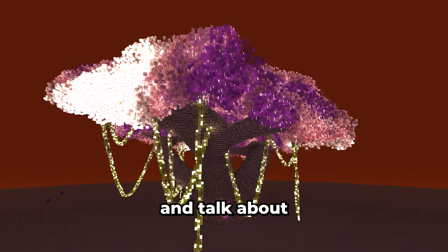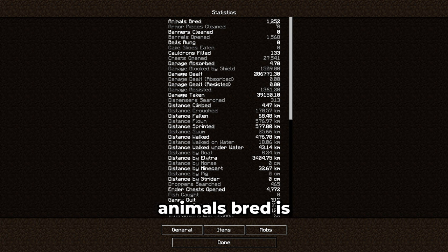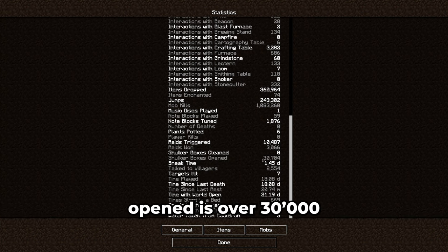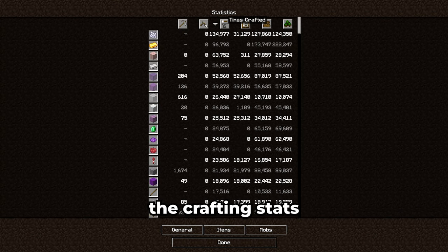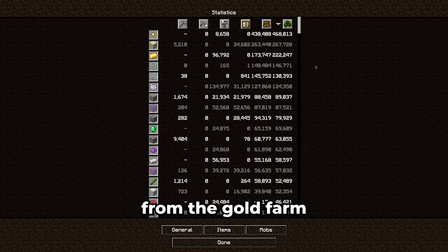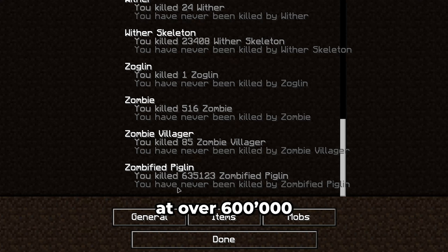That's basically all there is to show in this world so far, however there are still a few more things I'd like to go over — starting with some stats. Animals bred is mainly just the bees I needed for the honey farm. Chests opened is almost at 30,000. Distance by elytra is almost at 3.5 million blocks. Mob kills are over 1 million from AFK-ing at all these different farms. Shulker boxes opened is over 30,000, which is pretty insane. Probably the most interesting stat: time played is at 18 days or 432 hours. The most mined blocks, broken tools, crafting stats — tools used is mostly the pickaxe obviously. Picked up items is mostly gold nuggets from the gold farm, which I then crafted into gold ingots and blocks. The most killed mob by far is the zombified piglin at over 600,000.